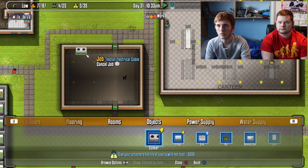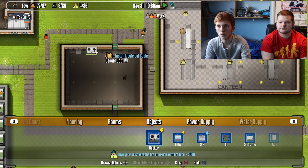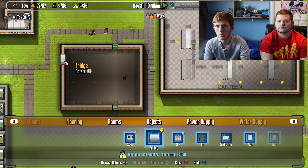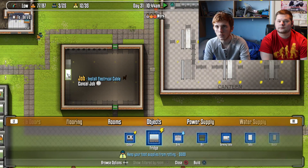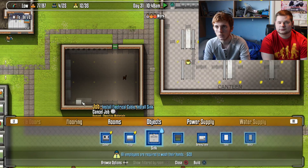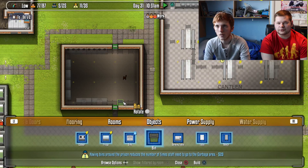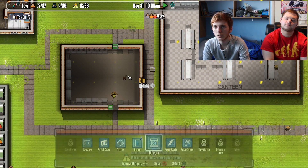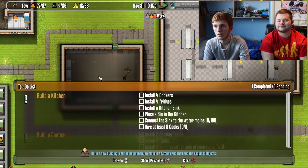Objects — we need some cookers: one, two, three, four. Then some fridges: one, two, three, four. And some sinks: one, two. Let's put a bin in there as well. So that's four fridges, four cookers, two sinks, and a bin. And there's a chair in the kitchen too.